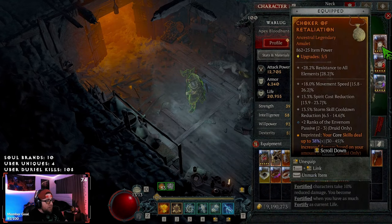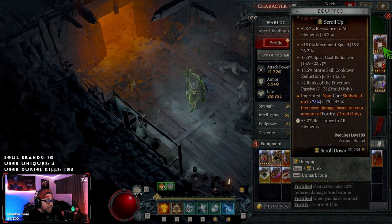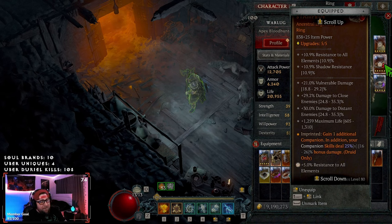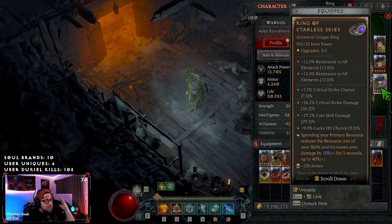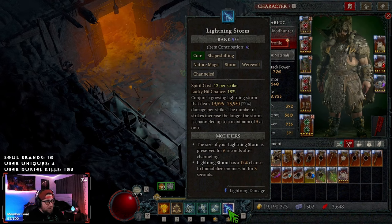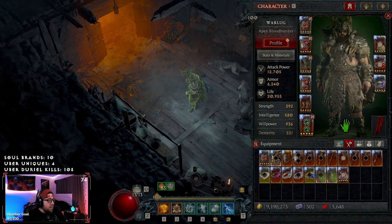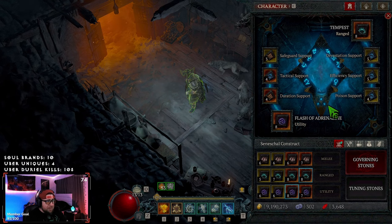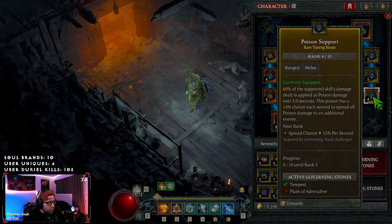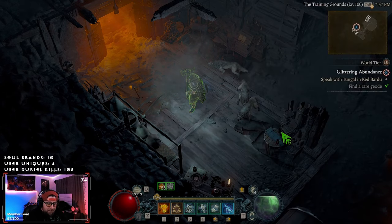Then we've got Retaliation - our core skills deal increased damage based on how much Fortify we have. Then Stampede gives us one additional companion and bonus companion damage - we mainly care about the extra companion. And of course Starless Skies to reduce mana cost by 40% and give us 40% increased damage. That's huge because Lightning Storm costs 12 spirit per strike and we can channel up to five, so 12 times five is a lot - reducing that by 40% is insane. Our construct uses Adrenaline Duration, Tactical Safeguard, Tempest Devastation, Efficiency, and Poison - because poison is our other way, besides Toxic Claws, to apply poison and get increased crit damage from Envenom.